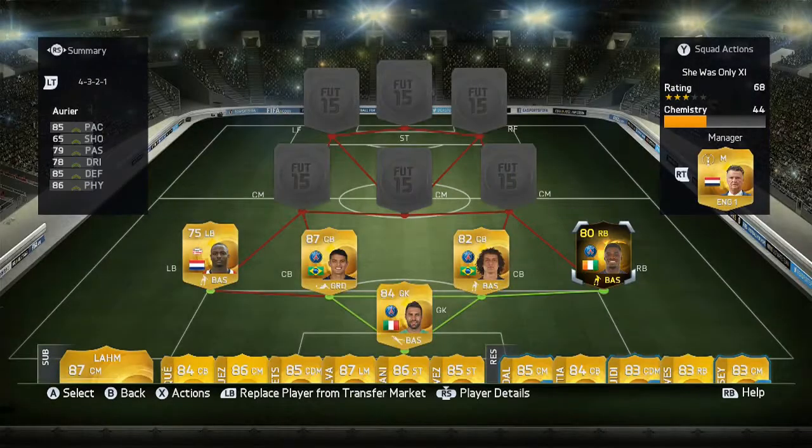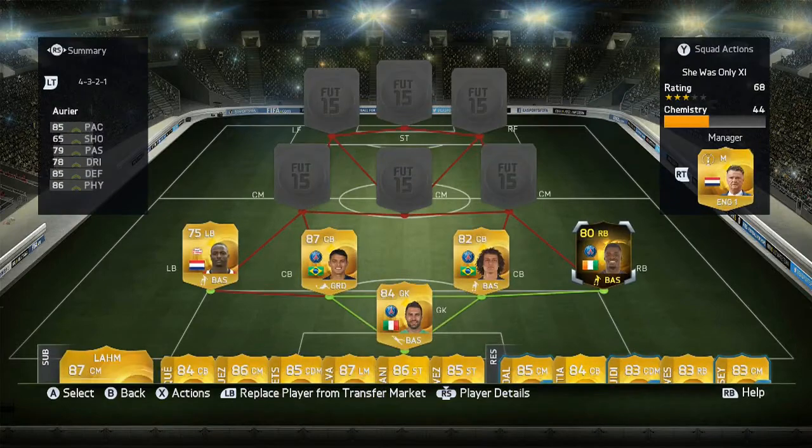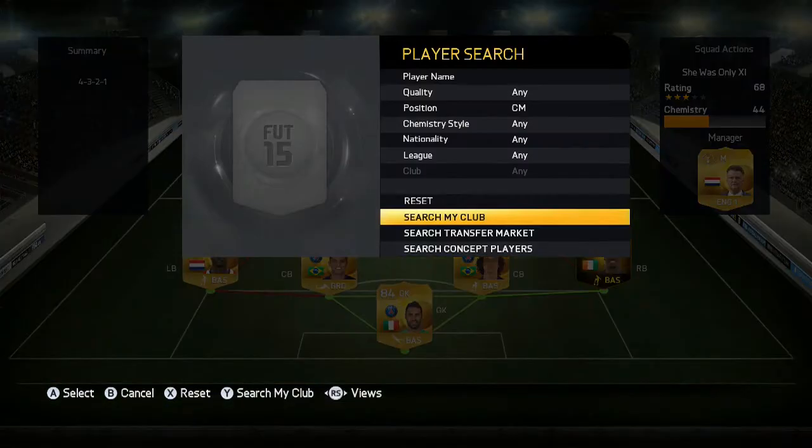Right back we have — I think it's the second in-form Aurier. He's gone down in price quite a lot, he cost me 50k. 3-star skills, 3-star weak foot, 85 pace, 65 shooting, 79 passing, 78 dribbling, 85 defending and 86 physical. He's a very solid right back and I'd recommend him a lot.